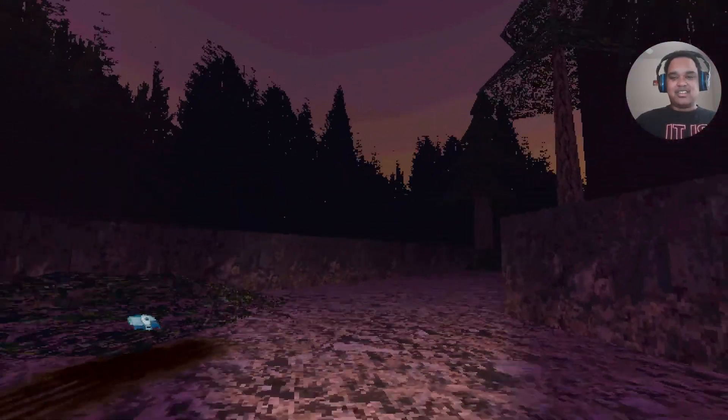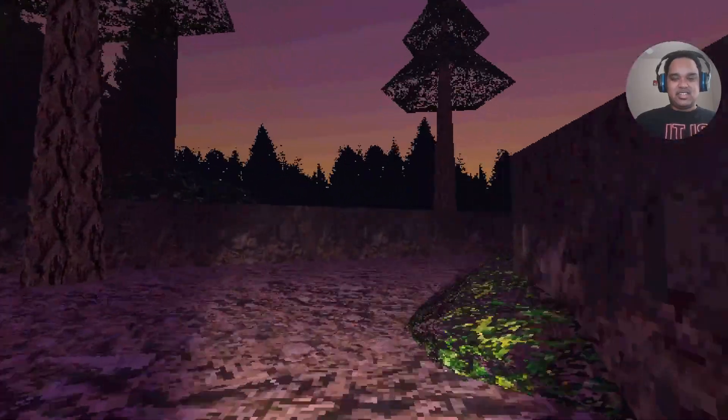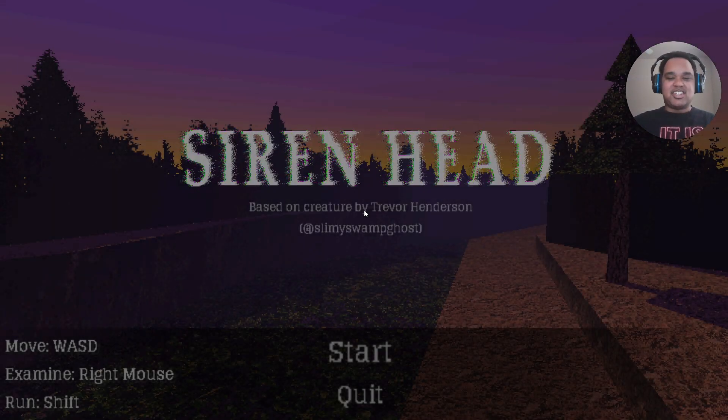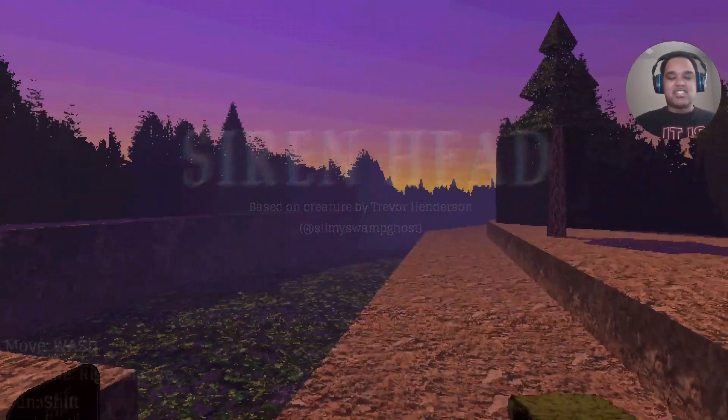He's still back there. As the person in Bendy and the Ink Machine says, I'm out of here. It seems like Siren Head can manipulate human voices and stuff. That'll be clearly evident once we play the other Siren Head games. But now we have to get an animation of him killing us — it's not necessarily a jump scare, but we need to get that death animation.